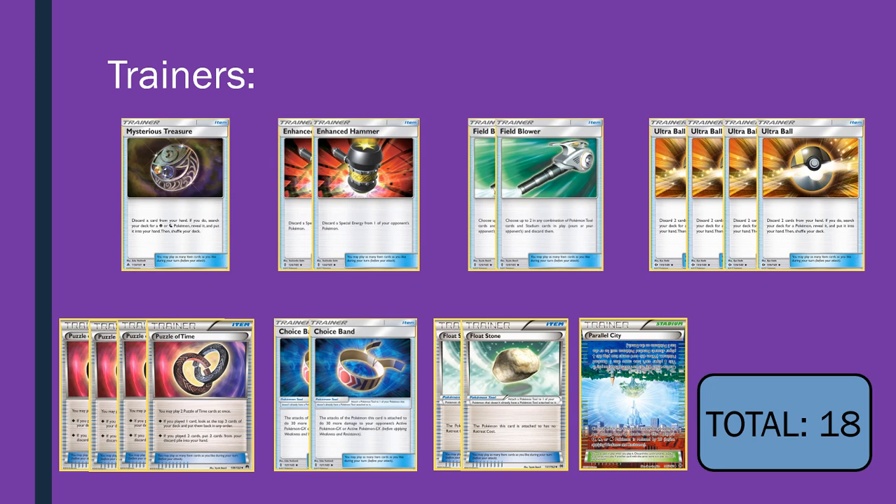One Parallel City. It's really good for establishing your Oranguru in Mirror Matches so it doesn't get KO'd. It's very good for limiting bench in general in Mirror Matches. Really good for Malamar. Really good against Buzz-Rocket — good to get rid of their stadium first, and it stops them getting a second Artillery out. So Parallel City is a very good card in general.